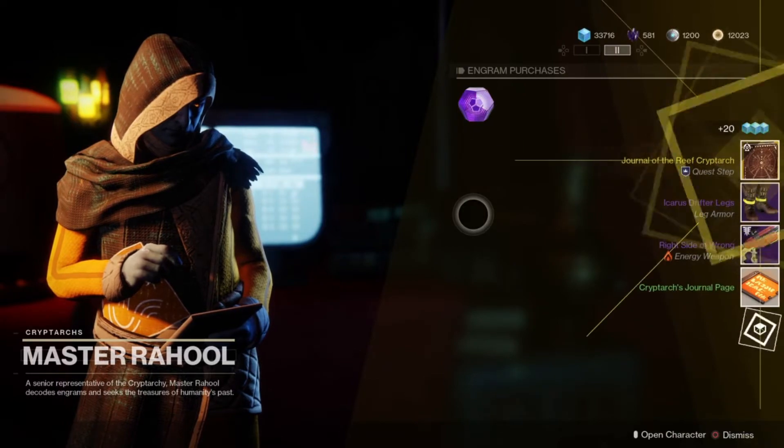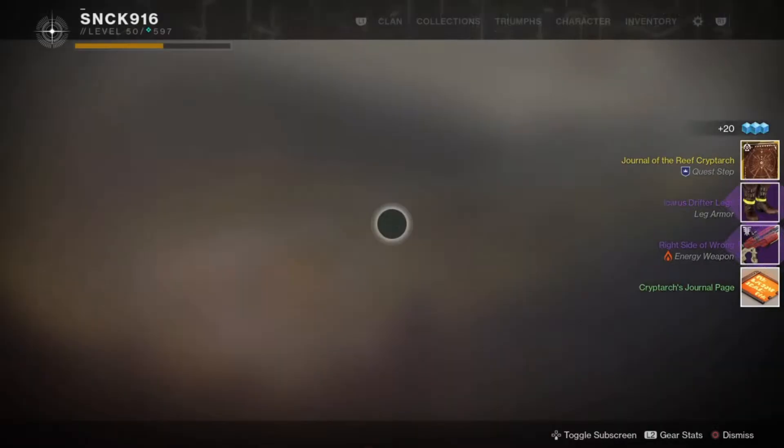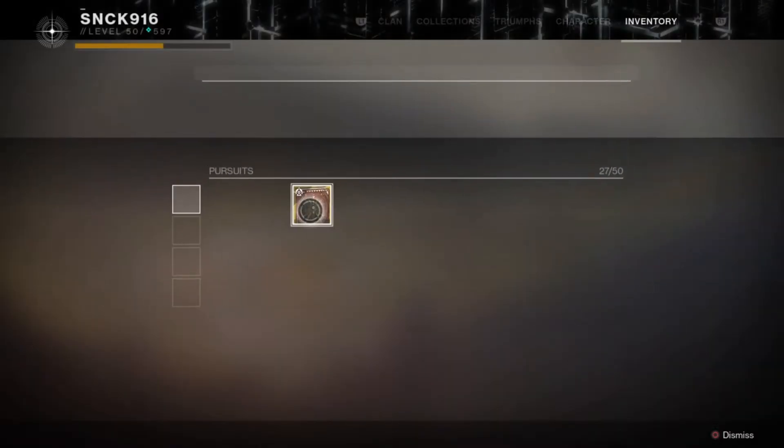Get 10 of those overall — that's what, 250 legendary engrams? I hate math but I'm pretty sure I'm right on that. When you get your 10, you'll see 'Journal of the Reef Crypt Art' — your quest step is done. Go ahead and look at your new quest step.